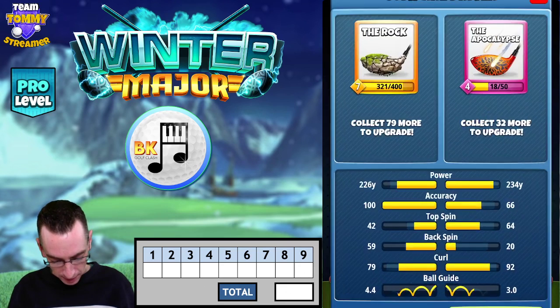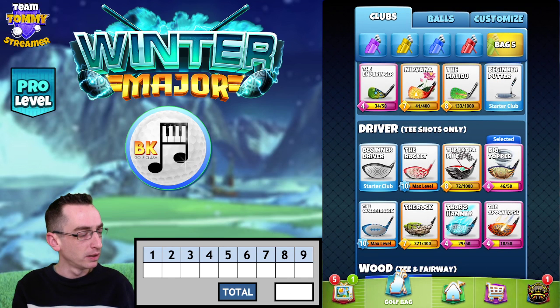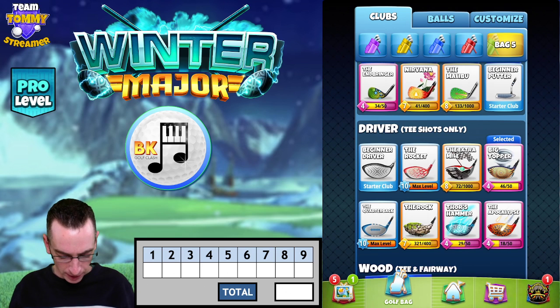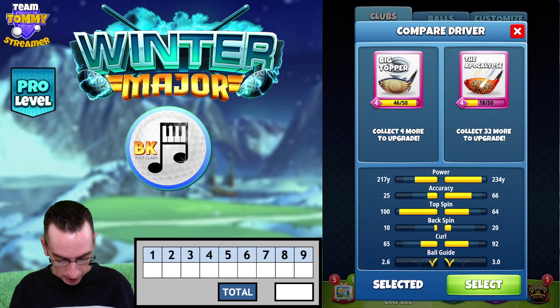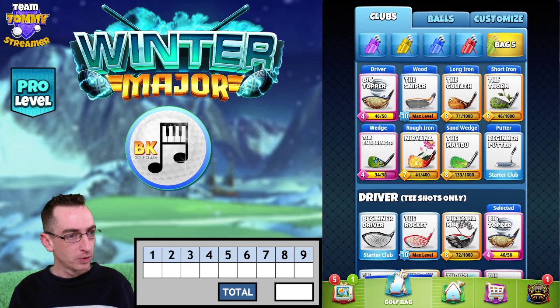Here I'm just going to see if we've got enough curl to play with the Big Topper. You could go with the Apoc for the curl, but in pro not many people are going to have that. With the Big Topper it does have to be with a Power Five ball.